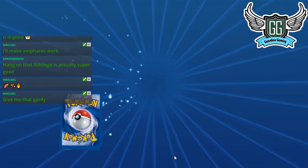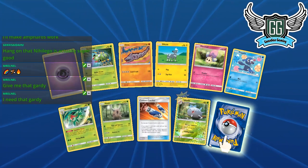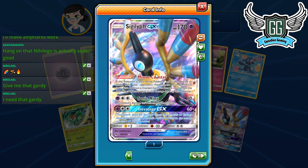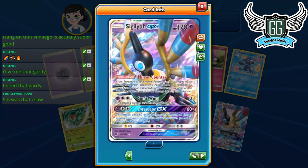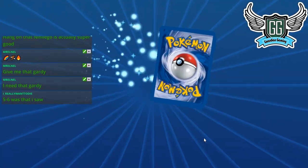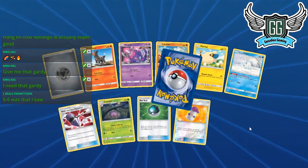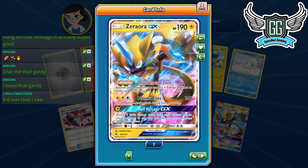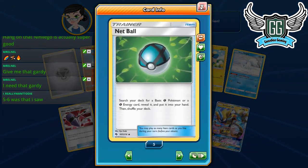Another Shuckle — somebody tell me how much Shuckle GX is going for because I'll try to get some codes. Then the Hill goes — people were sleeping on that card earlier. Sigilyph — I don't think I'd ever play it. The more I think about this card the less I like it, but it has an interesting ability. We're actually getting some pulls now — show me a Blacephalon, show me a couple of Naganadels.